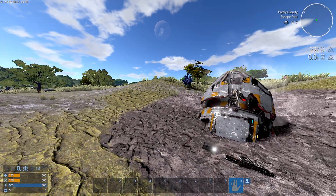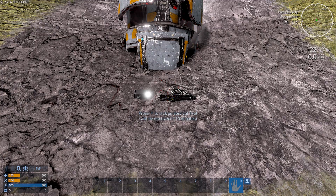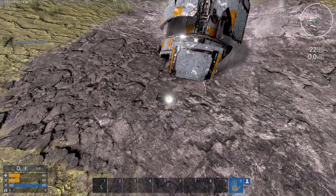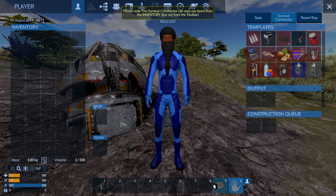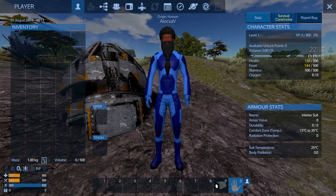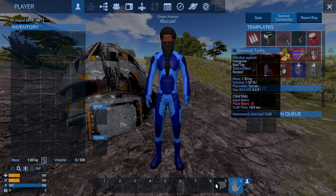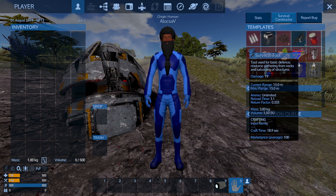Once you crash land, this is what happens at the beginning of the game — you can find the survival tool right in front of you on the floor, and also a flashlight. But if you don't, you can press Tab, trash it, and open up the survival constructor on the right hand side to craft the survival tool and the detector, as they don't take any resources at all.